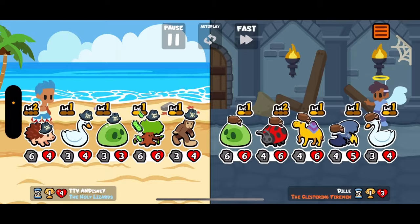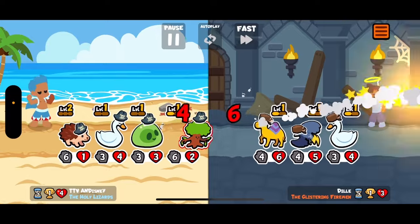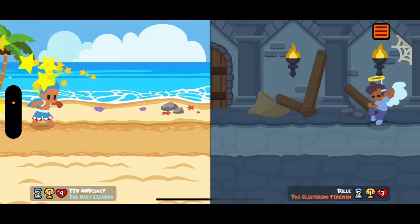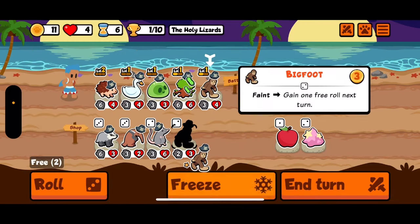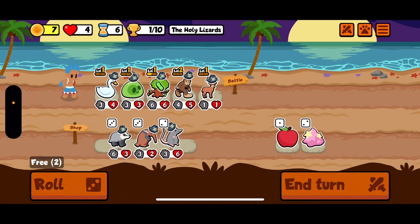We'll save our other free roll till next turn. We could get fairy on level up so I'll take it. We don't. Both of those are good but I don't know if I want to get rid of anything. I think I want to keep my team as it is for now. We can get rid of the hedgehog — let's go deer. Deer early is so good.